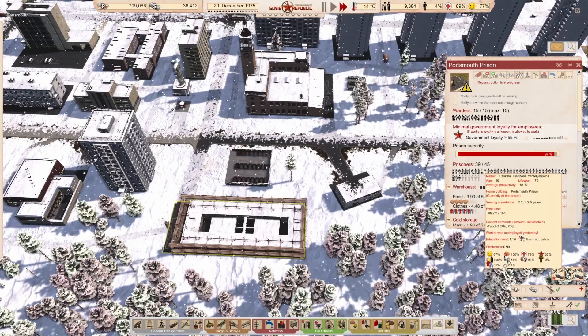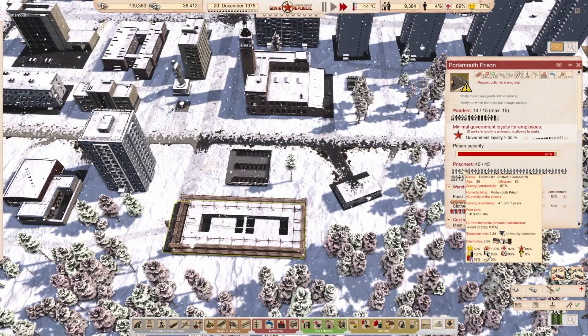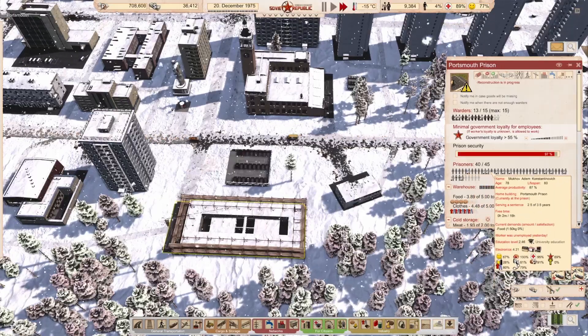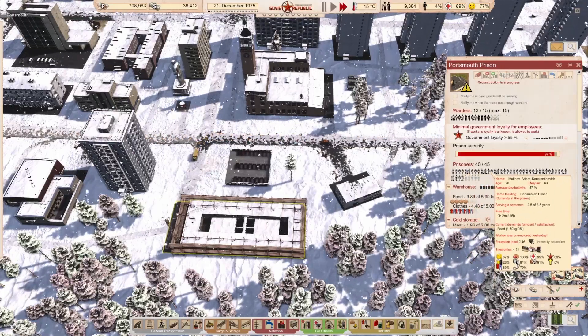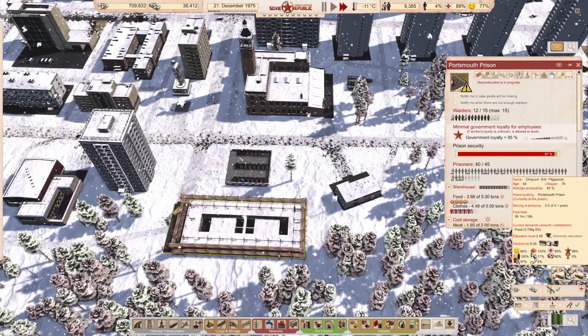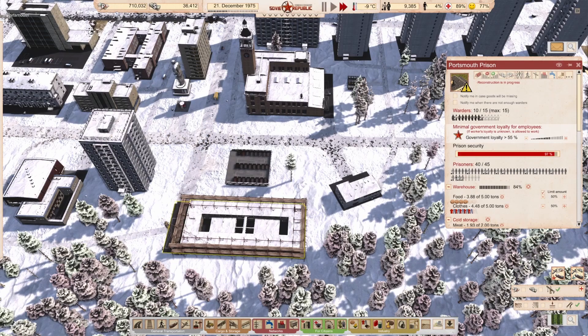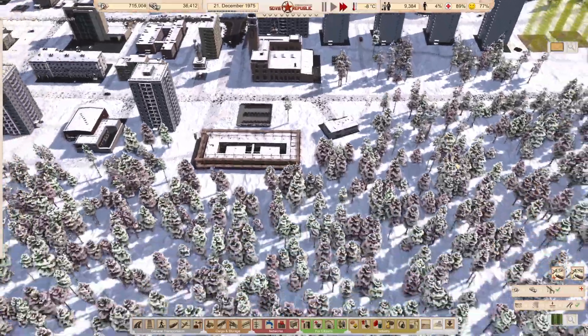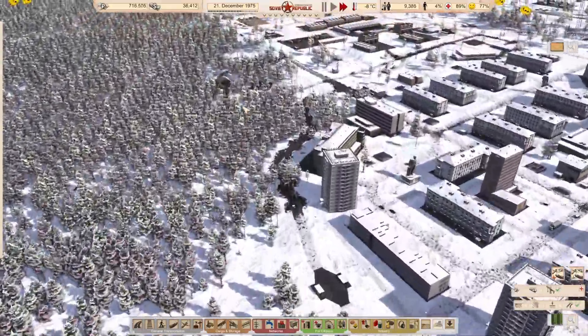There are two ways we can deal with this. Looking at our prisoners and their crime ratings — somebody here has a 79% crime rating. We're most likely going to need to start thinking about another prison as well.